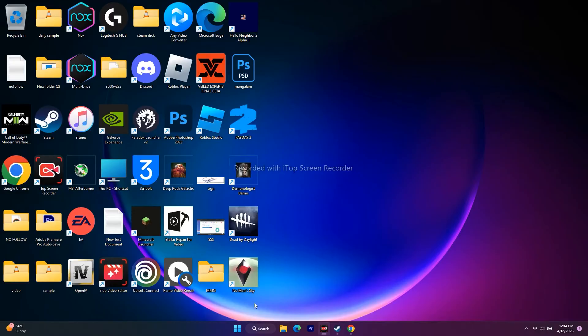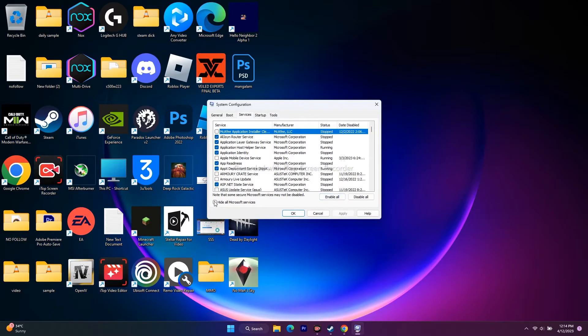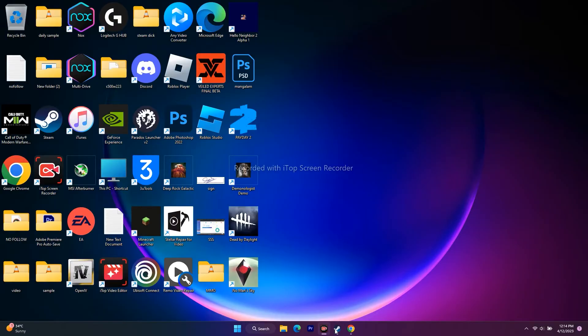Next, we need to perform a clean boot. Go to Search, open System Configuration, go to Services, click 'Hide all Microsoft services,' then click 'Disable all.' Go for Apply and OK, then try to play the game. This should work for many games — try this out as well.